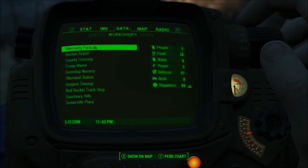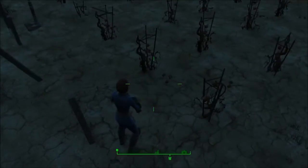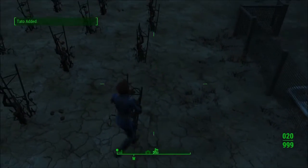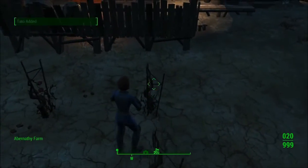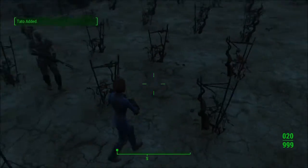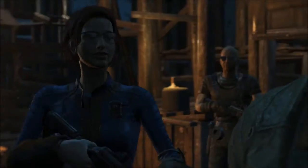Now I go into Abernathy Farm. As soon as I arrive, the numbers are corrected — defense is now at 41 and water is at 6. The reason for that is that whenever you're here, the numbers update to the correct ones. The problem is that as soon as I fast travel away from Abernathy Farm, those numbers are going to go back to the original broken numbers.